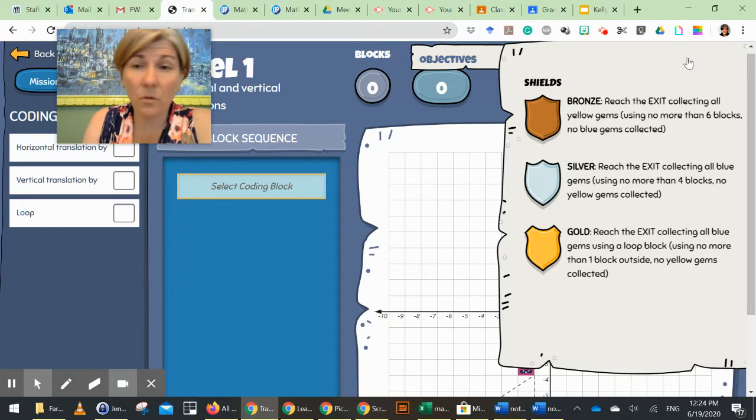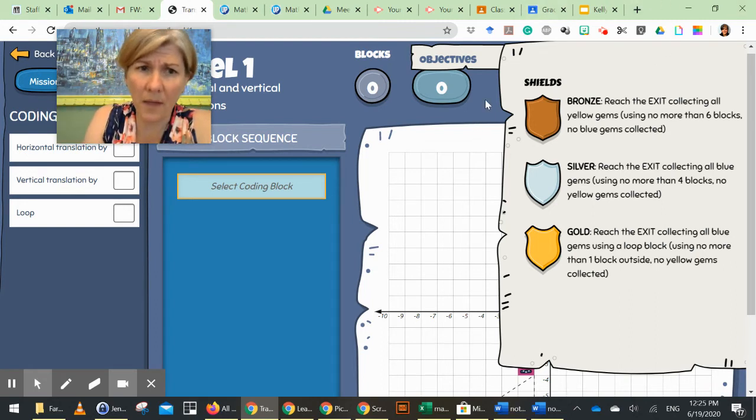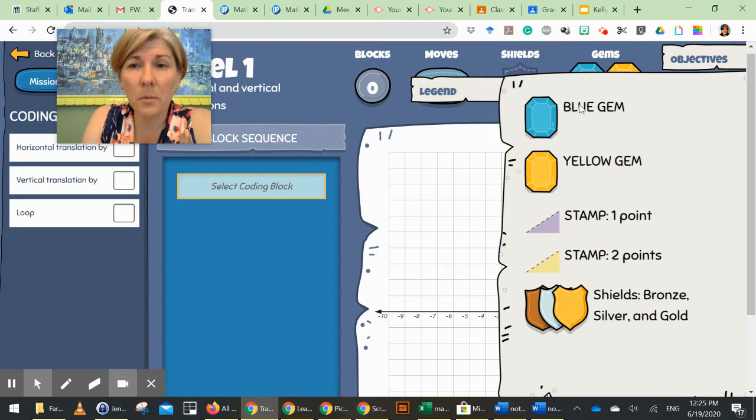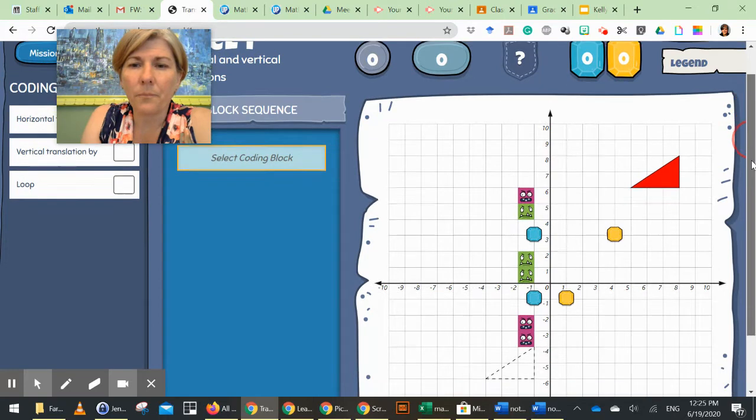You can remove blocks by pressing the X. Look up at the objectives - your objective is to get a shield. For the bronze shield, you need to reach the exit and collect all yellow gems without collecting any blue ones, using no more than six blocks. Silver and gold have different objectives. Always when you first start a level, click on that corner objective so you know what you're supposed to do. Here is the legend: there are blue gems, yellow gems, and in other levels a purple stamp and yellow stamp, plus the shields you're trying to reach.